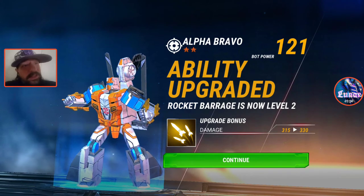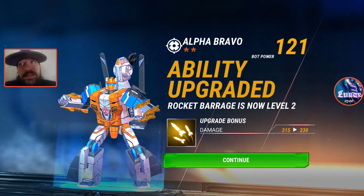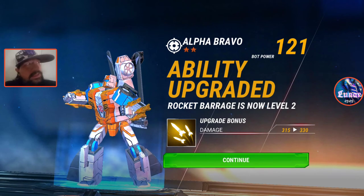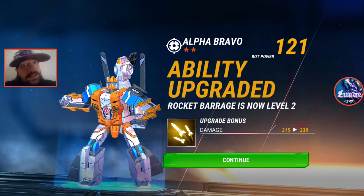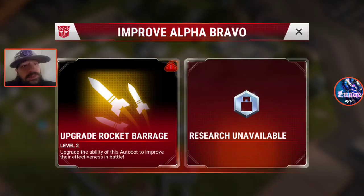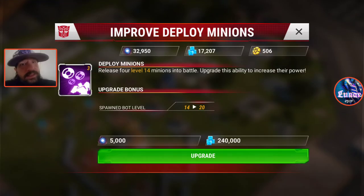And then of course your four-stars — you want to take them up to ability level as high as you can go: eight, nine. I don't think I've heard of anybody having anything past nine, but it takes a lot of spark and a lot of energy. Here's an example — we've got a three-star Blaster at level three right now, that's where you would take it to. But taking it to four costs 240,000 energy, which is not something I can currently hold.